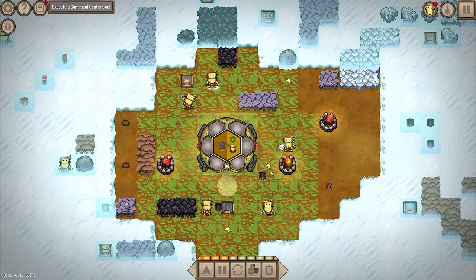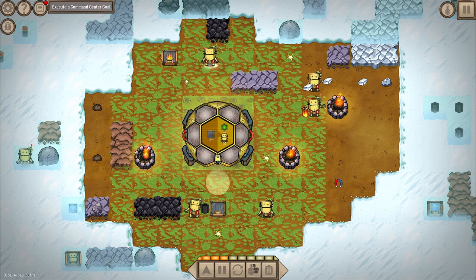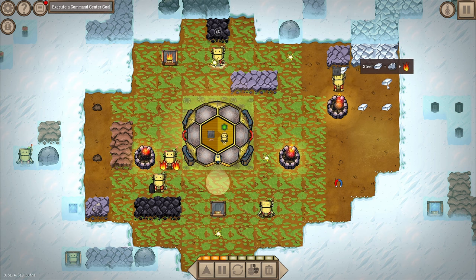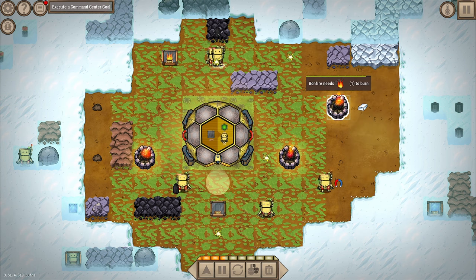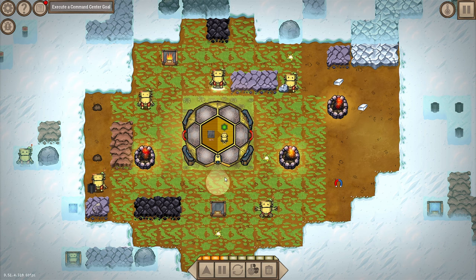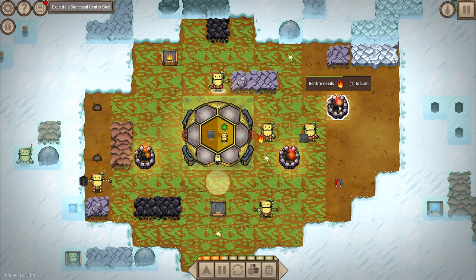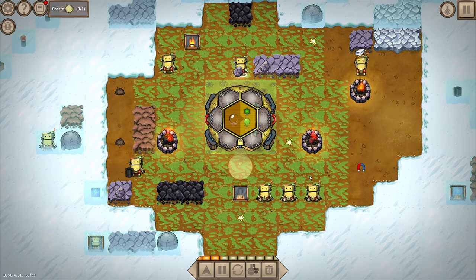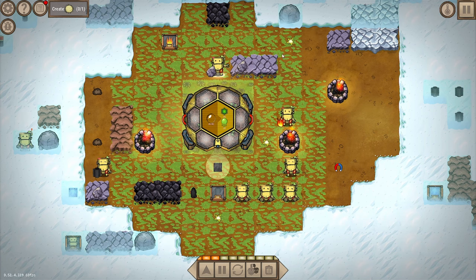Let's get our boy eating. Some things it just makes sense to do myself for a little while because I'm faster than the bot. He grabs two fires, goes over here, puts one in there, puts one in here - he's doing fine. We've got two little robots now. We need some sand for storage boxes - let's make another bonfire.